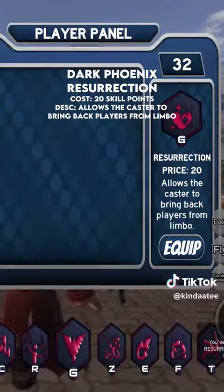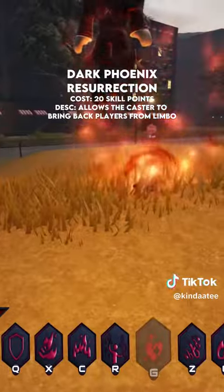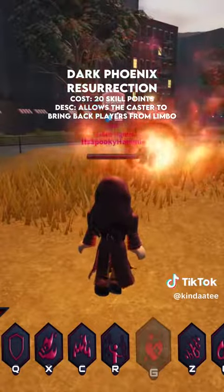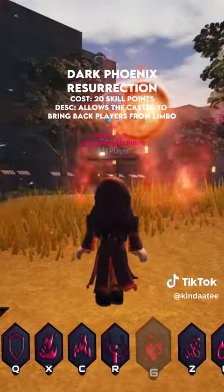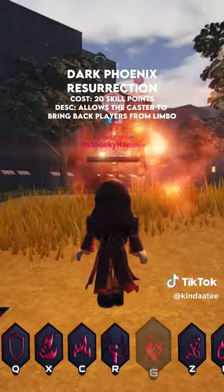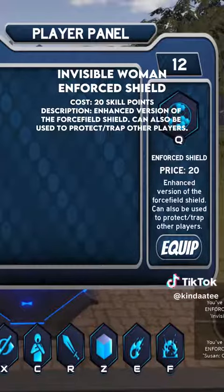Dark Phoenix Resurrection — cost: 20 skill points. Description: allows the caster to bring back players from limbo. Invisible Woman: